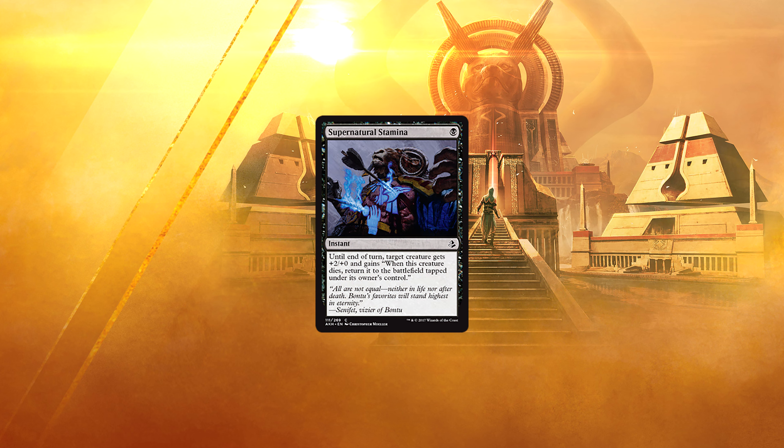Supernatural Stamina — 1 black for an instant. Until end of turn, target creature gets +2/+0 and gains: when this creature dies, return it to the battlefield tapped under its owner's control. I'm not too keen on combat tricks in constructed. That said, if it had cycling, I'd probably play it. As is, not really interested.